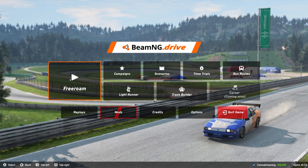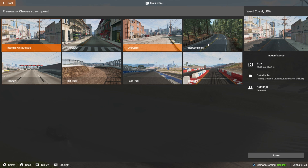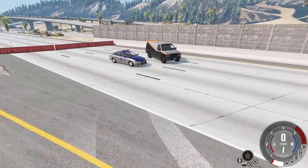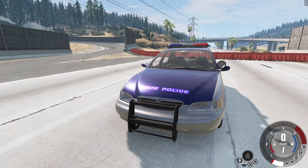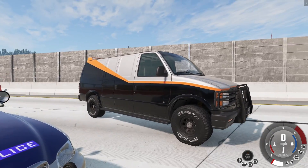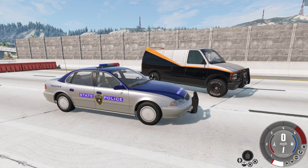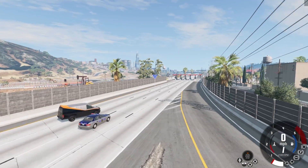We're going to start off by going into free roam, pick the good old West Coast USA, and spawn in on the highway. The menu looks different but it looks different inside the game too. Here we are at West Coast USA and folks here are your two vehicle remasters — you have the H-Series over here and the Pessima over here. There are a lot of really awesome configurations that have come with these, including an A-Team van and a new police car.